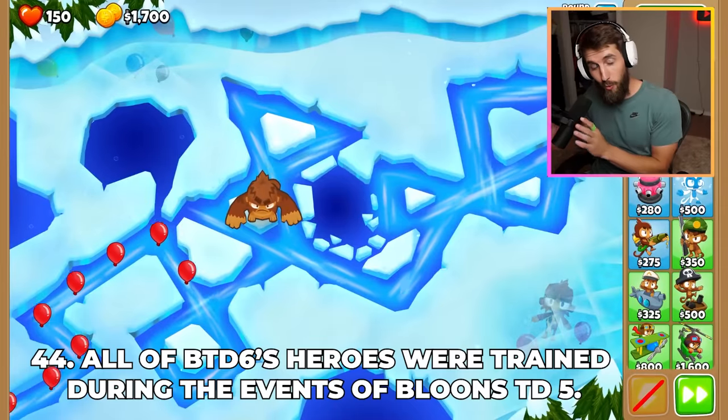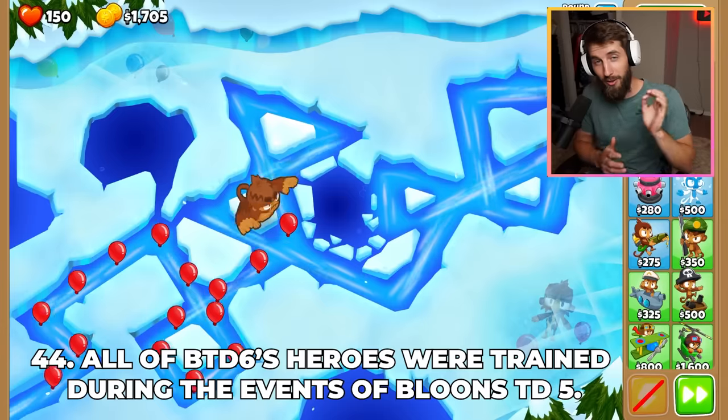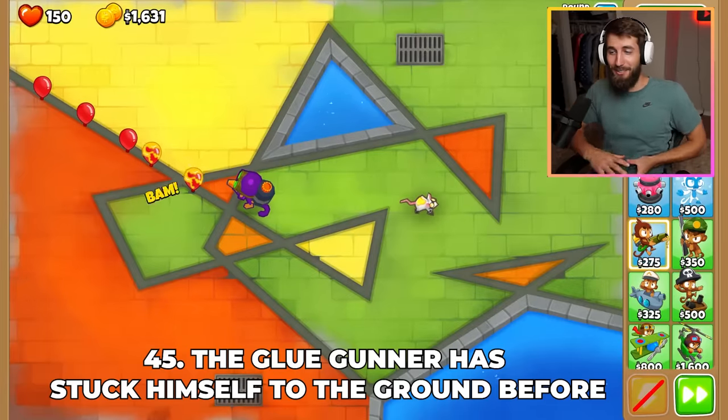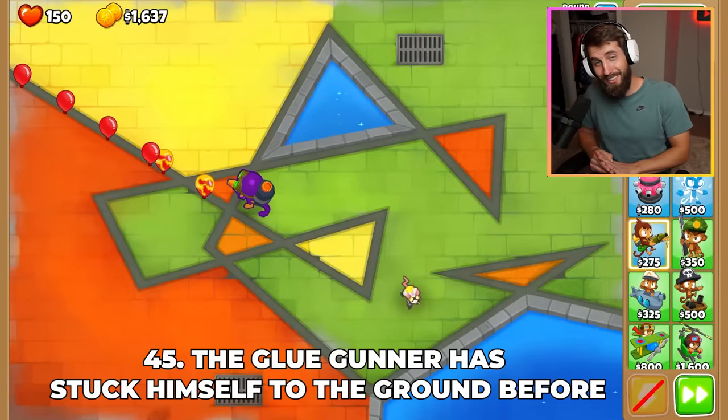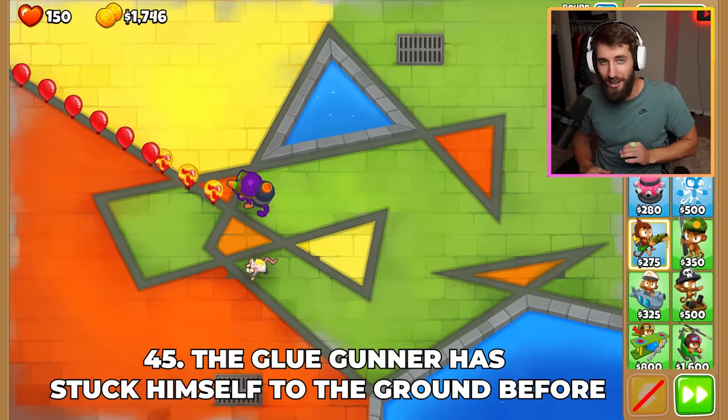If you have ever wondered why there weren't heroes in BTD5, it's because they were all training during those events so they could prepare for BTD6. The Glue Gunner has accidentally stuck itself to the ground before, and because of this, the Glue Gunner has actually made a solvent to unstick when absolutely necessary.